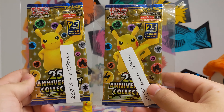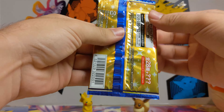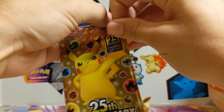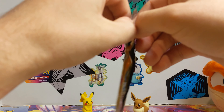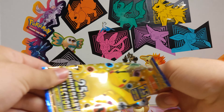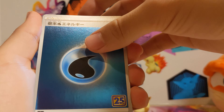Next up, we've got these Japanese 25th Anniversary Collection packs. Let's open one of these things up. I think there's five cards in this thing. I know they cut the set in half or something — they put the good cards in the single pack where it's literally just one card. But we'll see how this goes. Very nice energy, very reflective — nice little 25th symbol on there.